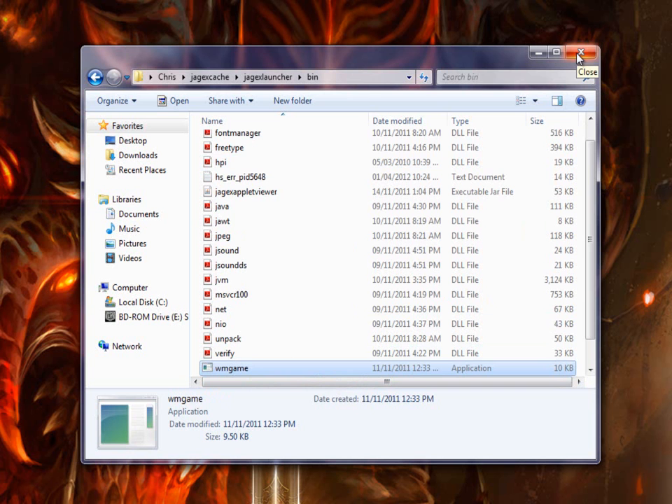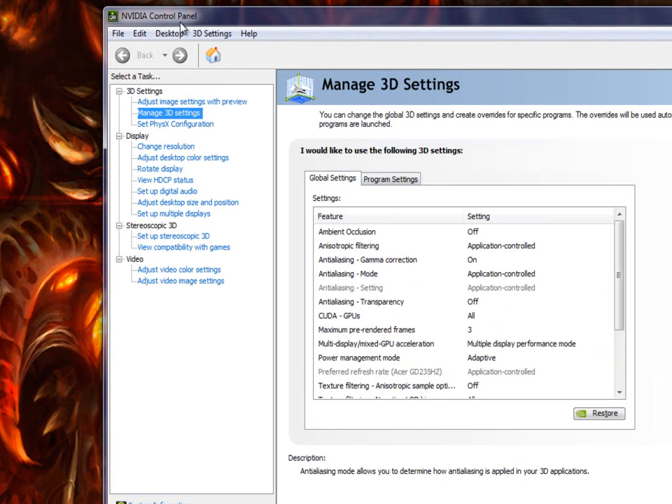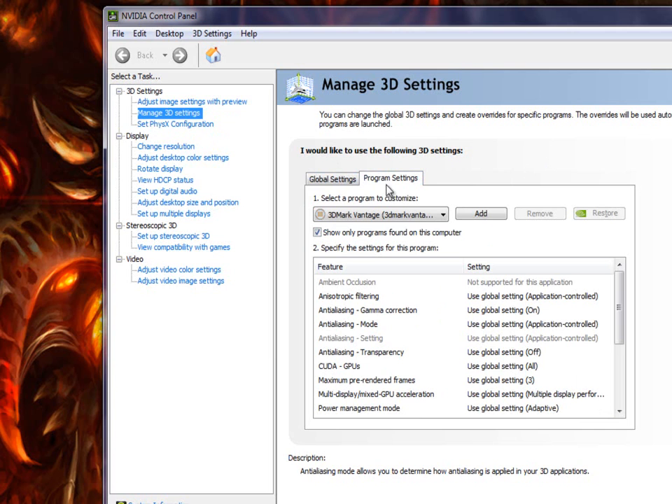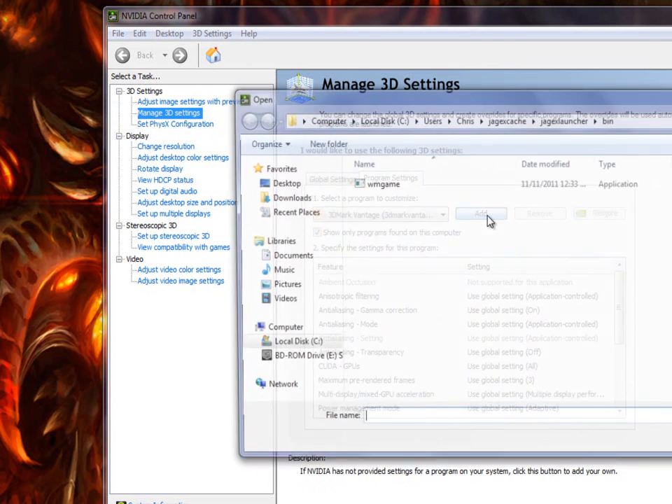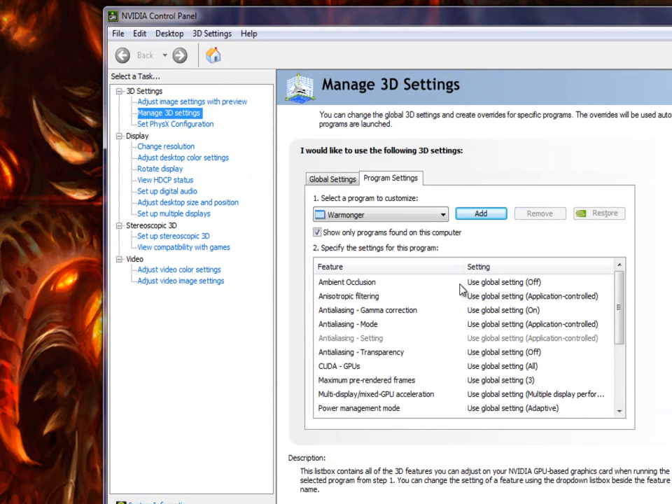Now this is where it gets different if you have an ATI card, so you can go ahead and close that. Right-click and go to the Nvidia Control Panel. I'm pretty sure ATI/AMD has their own, so you'll probably have to go in there. For Nvidia, go to 3D Settings and click Manage 3D Settings. Once you're in here you'll have two tabs: Global and Programs. Go to Programs, uncheck the box that says 'Show only programs found on this computer,' click Add. You're going to go back to that same Jagex Cache > Jagex Launcher > bin folder and you're going to see your game right there. Click Open.